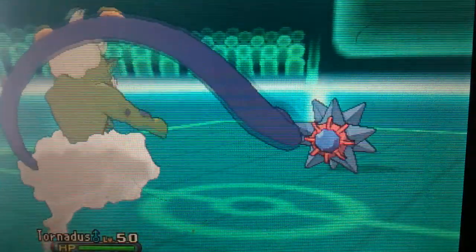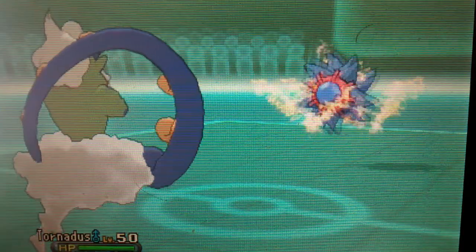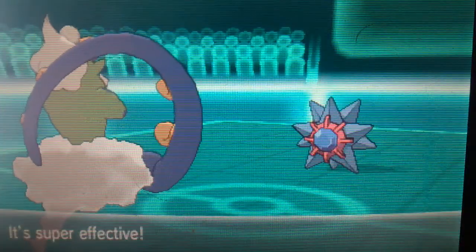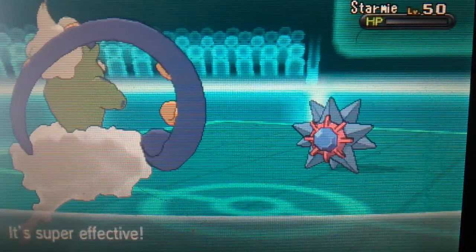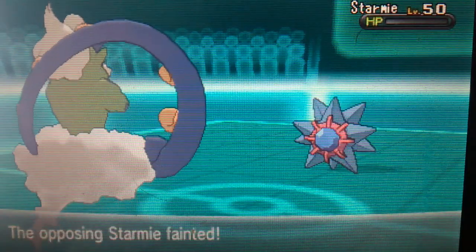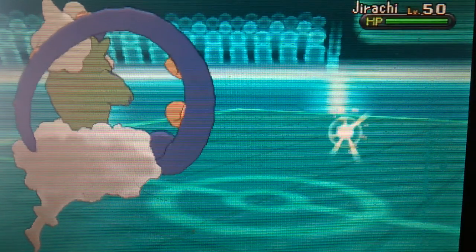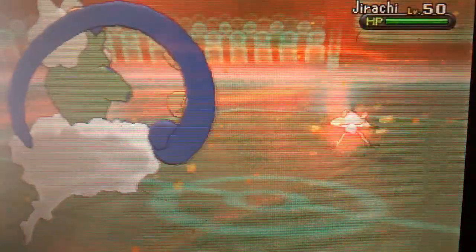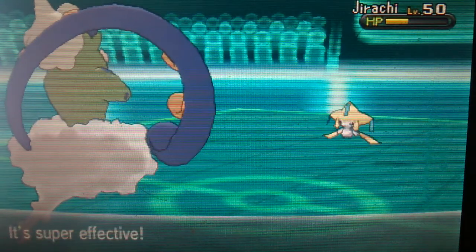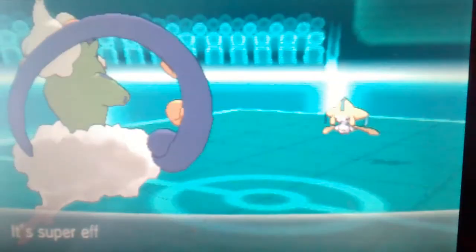I actually completely forgot Starmie is outspeeding me. I'm assuming it has Max Speed so it can outspeed most Pokémon, and it has 126 Special Defense and Attack. I'm going to take this out with Knock Off. It did not take me out in one hit, so I'm assuming it has Assault Vest. Now Jirachi is out — Jirachi completely outspeeded me. Actually, no, he doesn't outspeed me even at Max. I'm going to hit it with Heat Wave. Look at that animation Tornadus did — it's putting its hand at you and sending a full wave of fire. That's wicked.